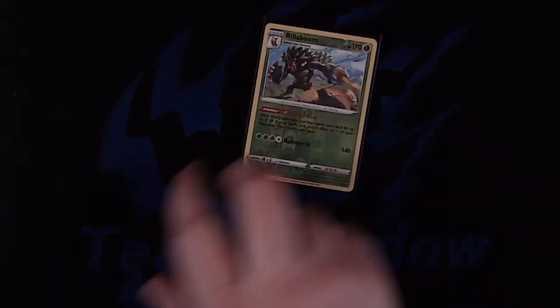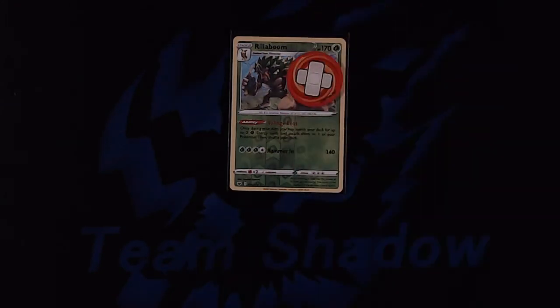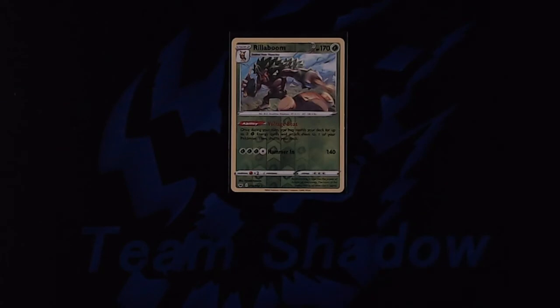The fourth status condition is burned. When your Pokemon is burned you place a burn counter onto your Pokemon. During the cleanup step you're going to put two damage counters on that Pokemon that's been burned, and then you're going to flip a coin. If you flip heads your Pokemon is no longer burned. However, if you flip tails your Pokemon remains burned.